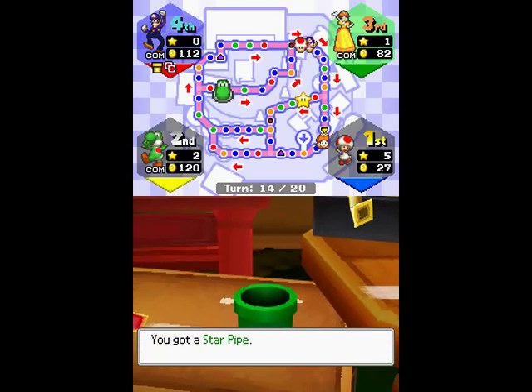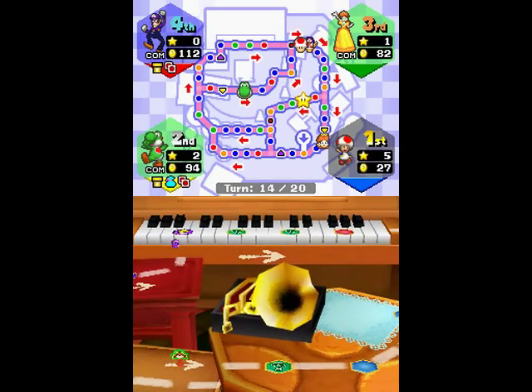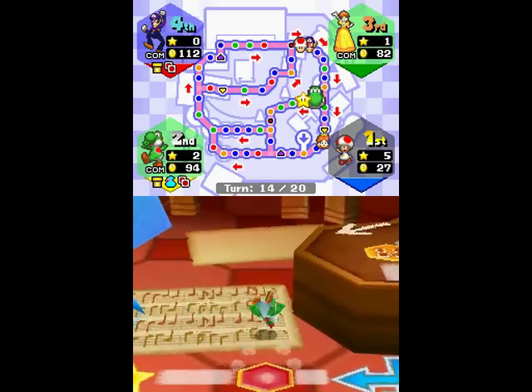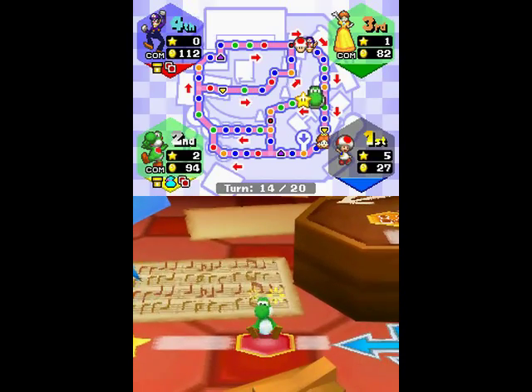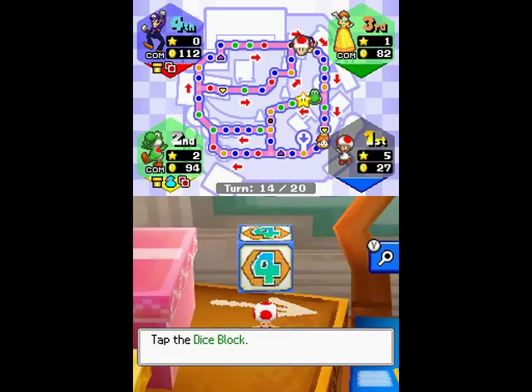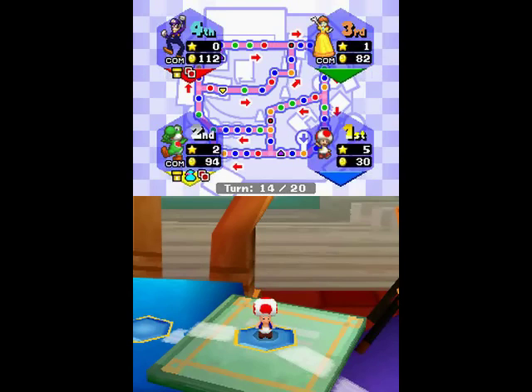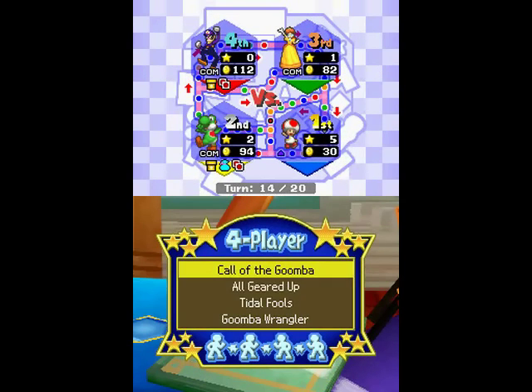Yoshi is going to teleport next to the star and also get a star pipe. So basically if I don't get the star this turn, they're going to get it obviously. I'm trying to think — if I can get down to the item shop in two turns, I could do something interesting. There's an item that appears in the shop in the last five turns, so if I get a low enough roll I might be able to show off something pretty cool.